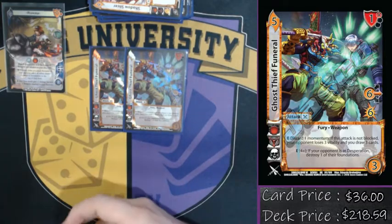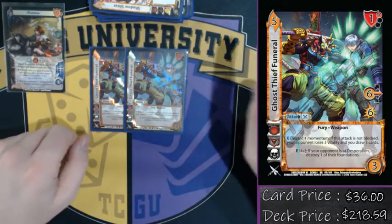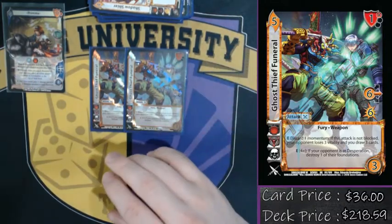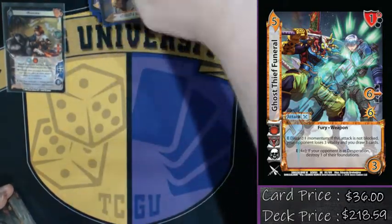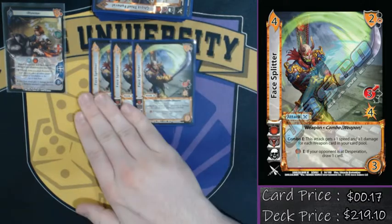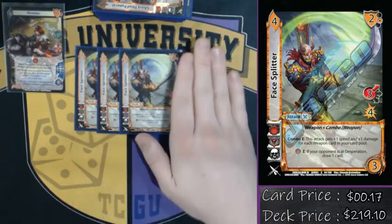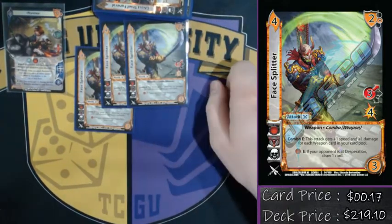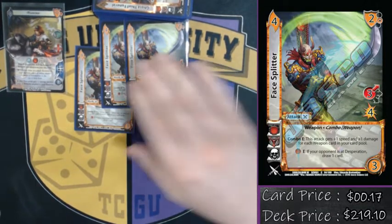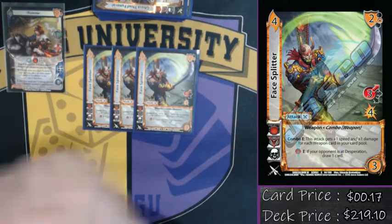We've got double Ghost Thief Funeral — another really good combo off From Science with Love. I'll grab the momentum off From Science and then play Ghost Thief Funeral, and it hits like a truck. I force them to block it because Battlefist is giving me a bunch of extra power. As a secondary kill condition, we have four Face Splitter. It's super easy to play a ton of weapons into our card pool, especially as the game goes later with Battlefist readying things. Face Splitter gets speed and damage equal to each weapon in my card pool — possibly up to eight cards.